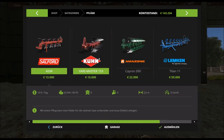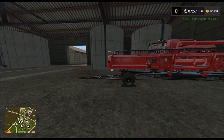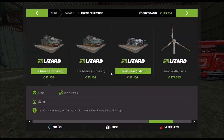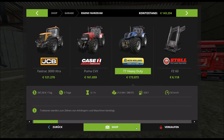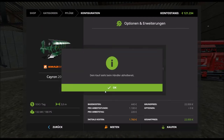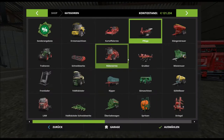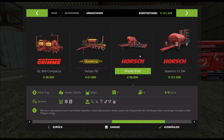Jetzt brauchen wir nämlich einen gescheiten Pflug. Ich habe einen 280 PS Traktor – da können wir auch einen größeren nehmen. Der braucht 300 PS, der 240. Dann nehme ich mal den hier. Und dann brauchen wir noch eine Sämaschine – nehmen wir gleich eine, die auch kuppern kann, mit Direktsaat: kein Vorpflügen notwendig.